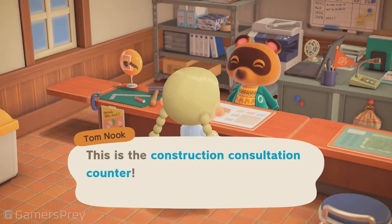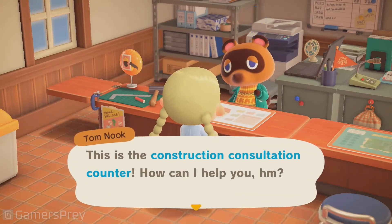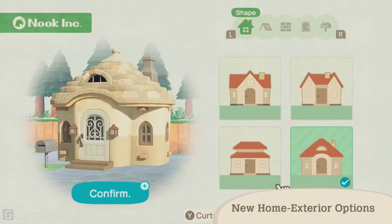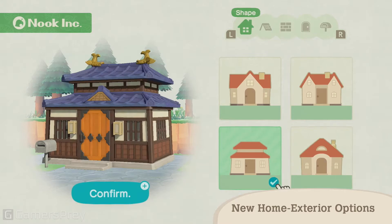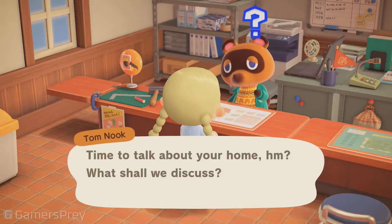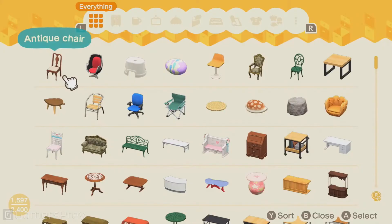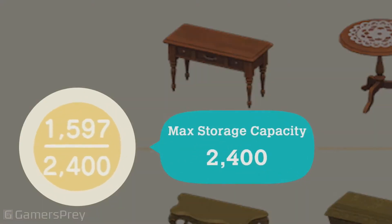The home services offered by Tom Nook have been upgraded. More exterior options are available, and you can modify your home's exterior to match your island's landscape. Also, storage expansion services just got bigger. Previously, home storage held up to 2,400 items. With three more expansions, it now holds up to 5,000.